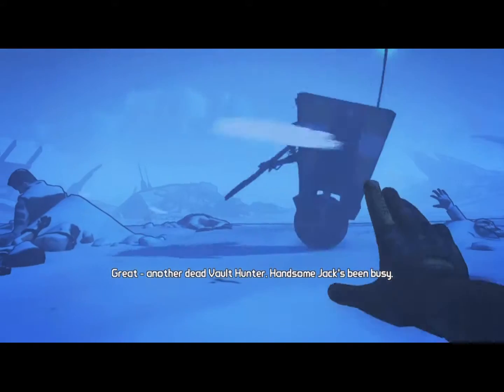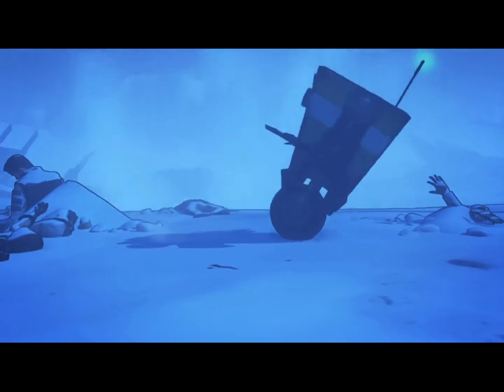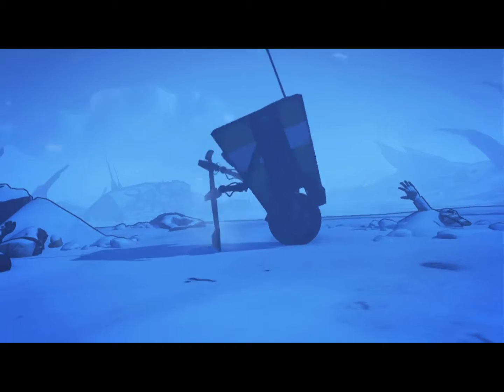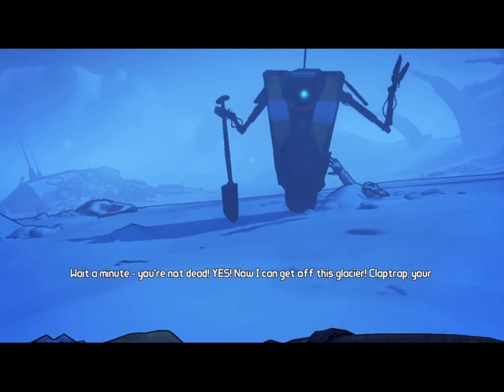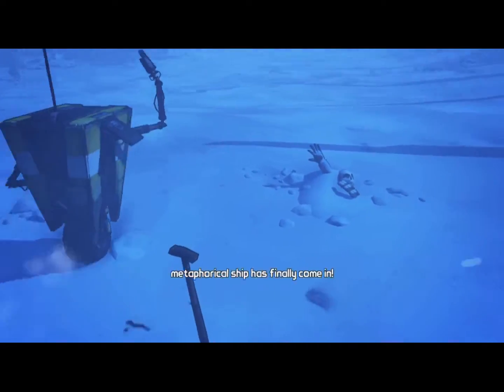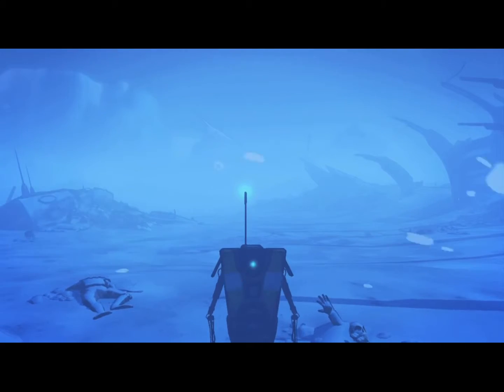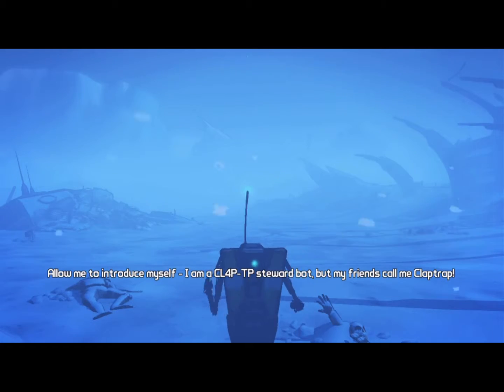He's got huge health. Basically you start off in the snow with like no health whatsoever as Claptrap, just searching around. Now I can get off this glacier. Claptrap says: 'Your metaphorical ship has finally come in. Allow me to introduce myself — I am a Claptrap.'